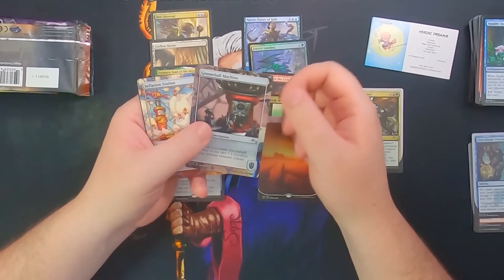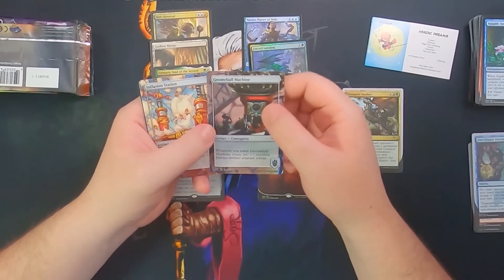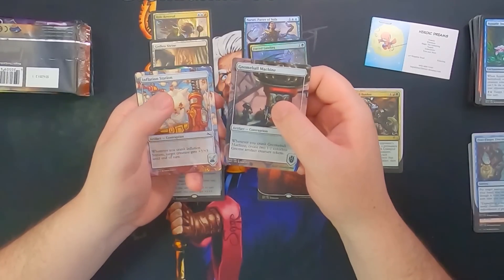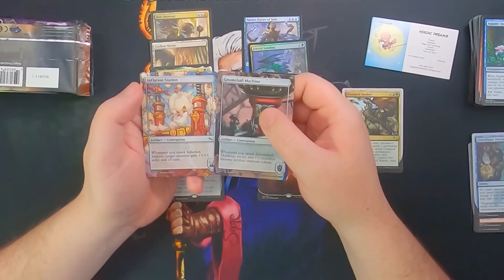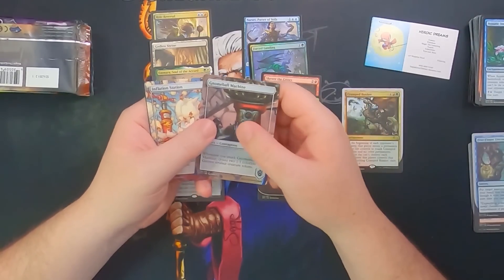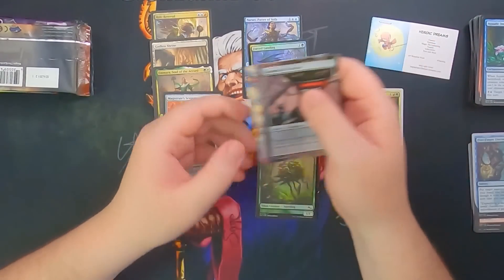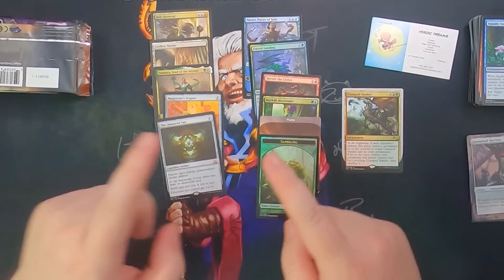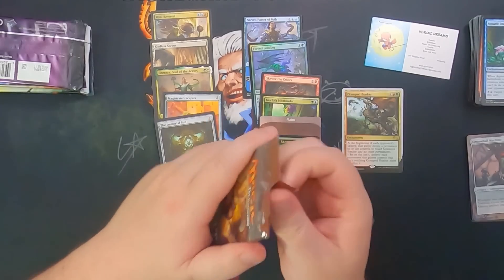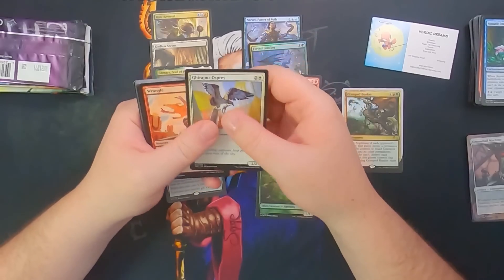If you've never played Unstable, I highly suggest you go watch some videos about how to play it, or watch some of the games that were played with it — it's hilarious. If you can get your hands on a box to play with your friends, by all means do so because the set was hilarious and amazing and actually really fun to play, even though it's like a joke set. We also got a Foil Saperling with the nice full art on the back. I'd suggest the LRR crew's pre-pre-release for Unstable — Mark Rosewater was actually there.